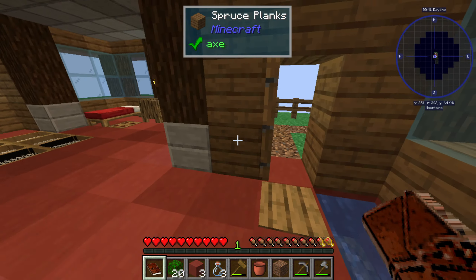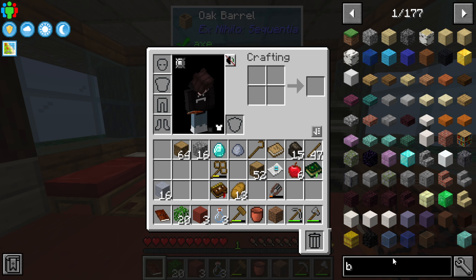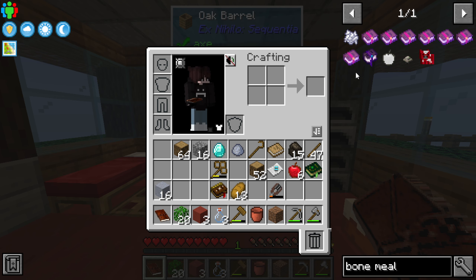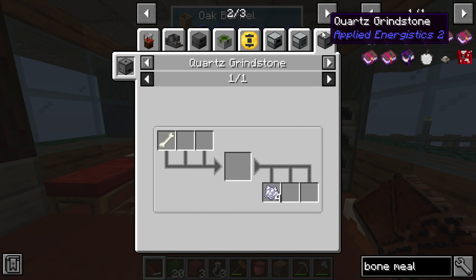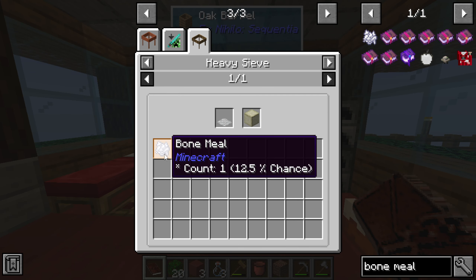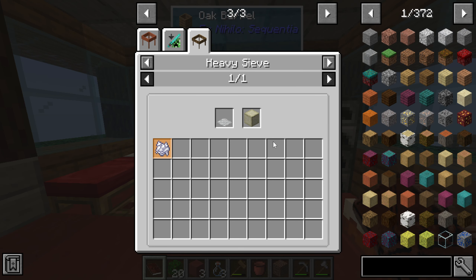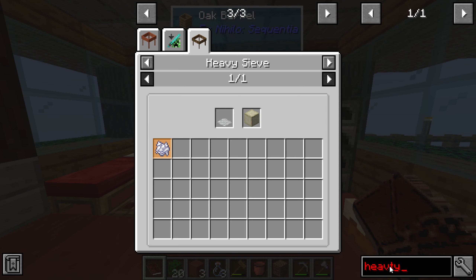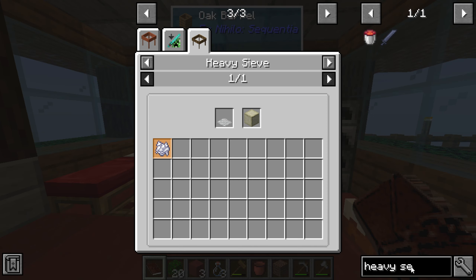We're gonna have to build a little bit of a mob farm — or maybe not, because I think we can get bone meal without having to build one. We have heavy sieves! So we can totally do that. That comes from compressed dust, which isn't really that hard to get.